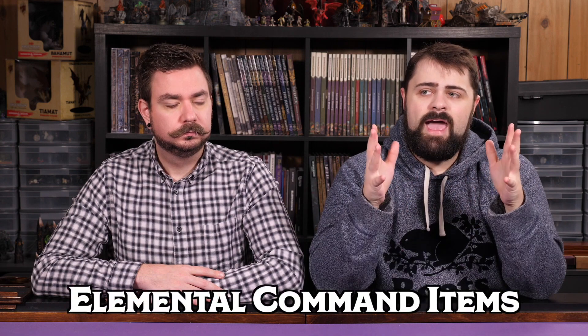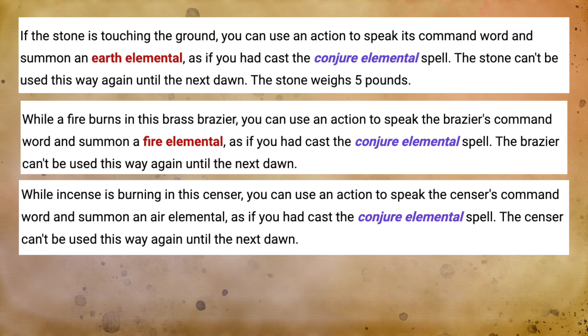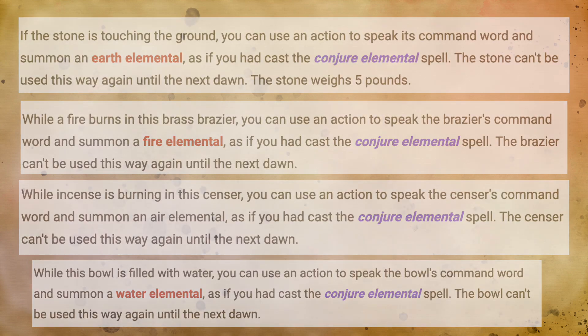Some of the magic items we've talked about so far have introduced conjuring up beasts, trees, or celestials to fight for you, and another one worth mentioning in the rare slot are the various elemental command items. These include the Stone of Earth Elemental Command, the Brazier of Commanding Fire Elementals, the Censer of Commanding Air Elementals, and the Bowl of Commanding Water Elementals. All of these magic items can be used once per day to cast Conjure Elemental to summon up an elemental of the appropriate type. What's notable about all of these is that none of them require attunement, making them a great way for your cleric or druid — or really any member of the party — to have an extra elemental companion that fights for you on a regular basis.